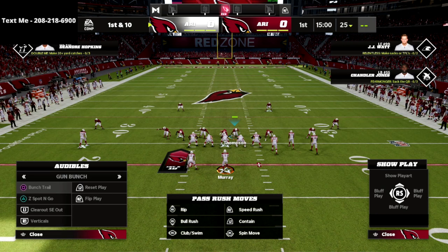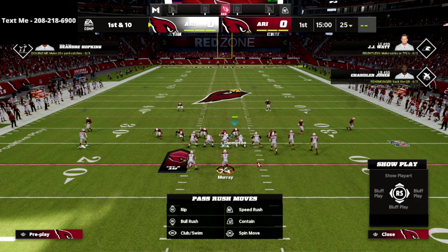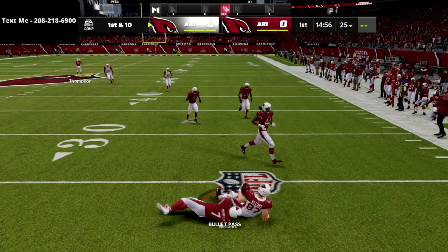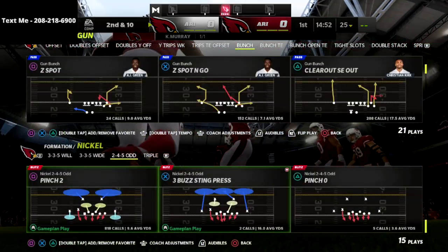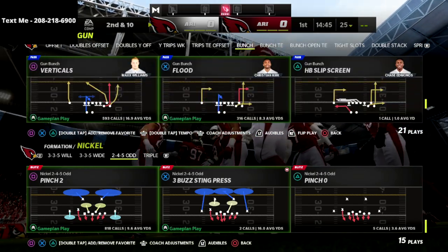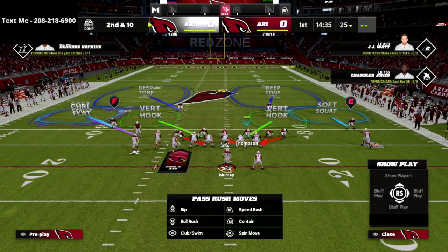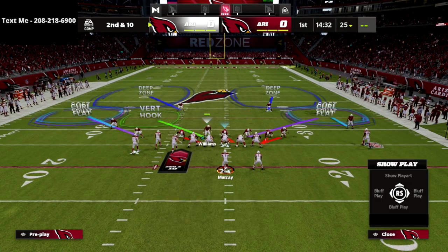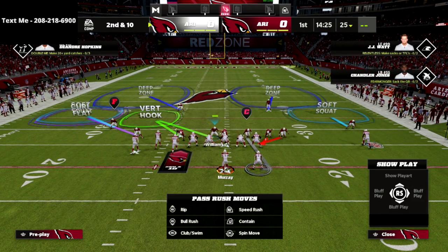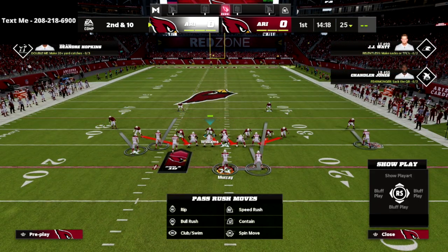I'm going to run your basic Z spot and go, and I want to show you what happens when I try to throw a flat route to the right side. What you're going to see is that the 10-yard curl flat is going to let him catch it — he's going to come up and instantly tackle him. This is what is improved. If you had your flats on anything other than zero yards, they would never be able to pick that off. Now let's go to one of the bunch favorite concepts, which is play flood. We're going to go over flood. I'm going to put that slot corner in the purple, put Thompson in the purple. You could also man him up on the running back — that's really good to do as well. We're going to get pretty good pressure out of this concept as well.